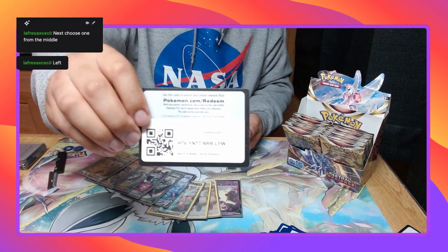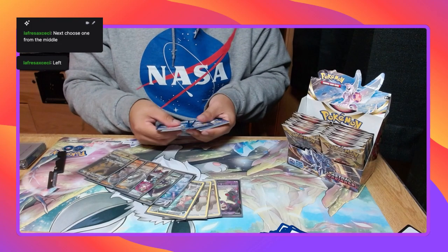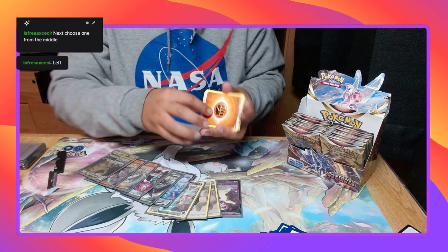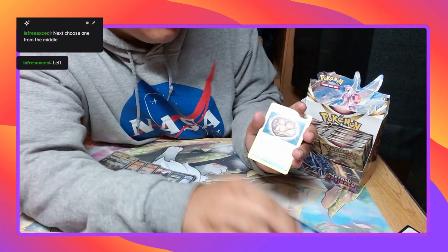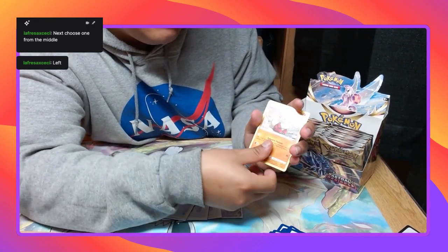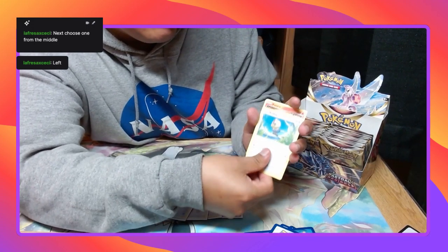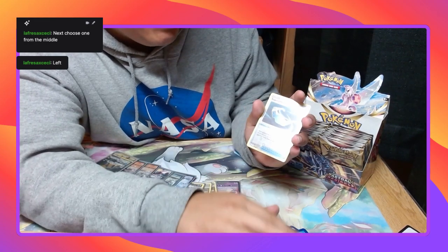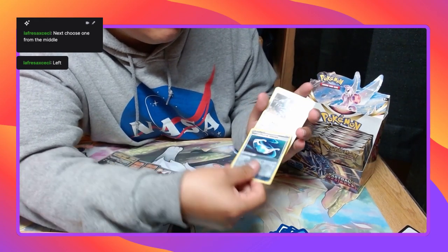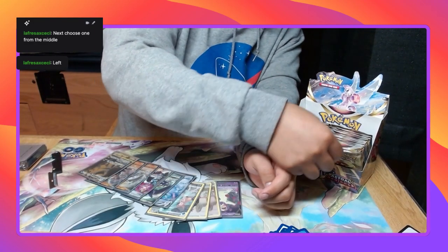Defining Energy, Zero Reflective Glasses, Croconaw, Unidentified Fossil, Growlithe, Voltorb, Rufflet, Ponyta, Bronzor, Verse Holo Glasses, and Registeel. Oh my god.